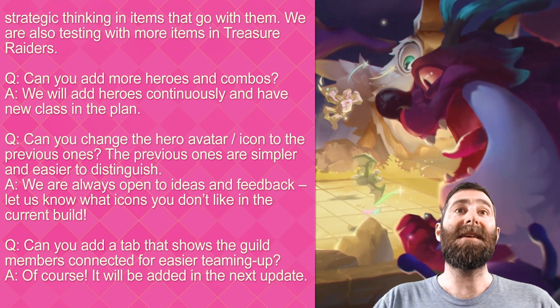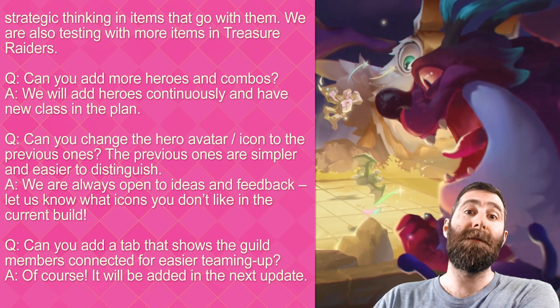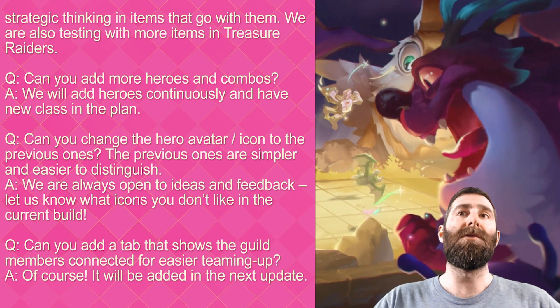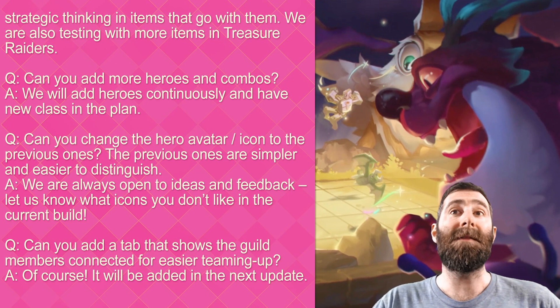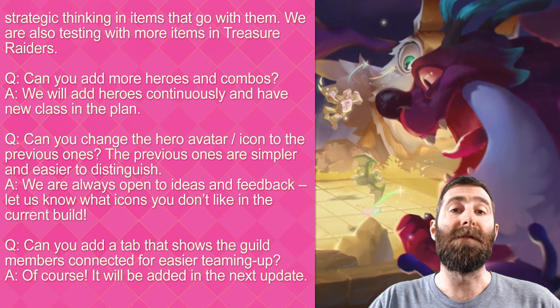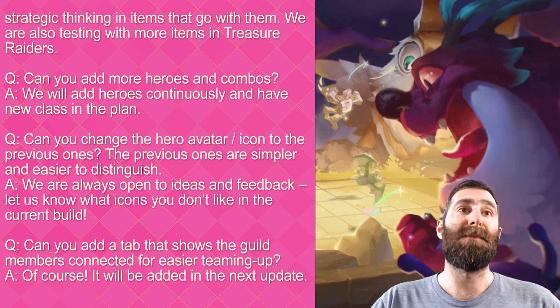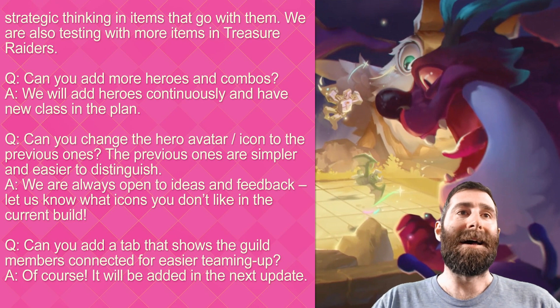Next: can you change the hero avatar or icon to the previous ones? They were recently changed and it's taken me a little bit to wrap my head around the new icons, but I actually like them now. Now that I have learned what hero matches each icon, I do think the new icons personally look a little bit better. The next question: can you add a tab that shows the guild members connected for easier teaming up? Well, of course, we just saw that patch hit and we have that, so that is fantastic.